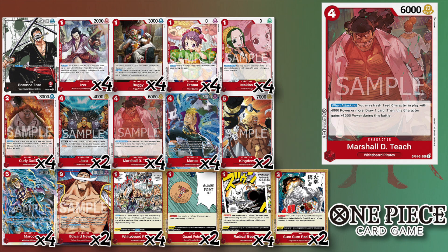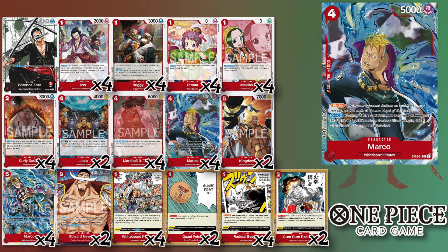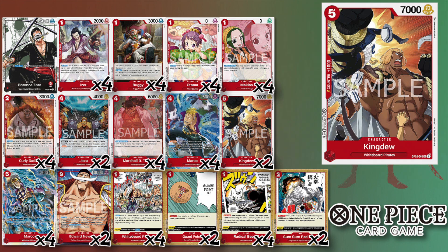Four of the Marco from Set Two — the 5K blocker Marco. When you're at two life or less and he's KO'd, you can bring him back rested by ditching a Whitebeard card from your hand. There's two of King Do — it's good in the Whitebeard matchup and just in general, or you can pitch it for the Marco.